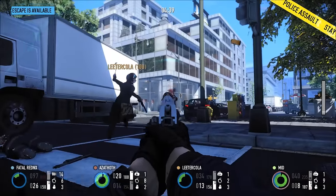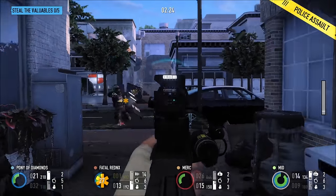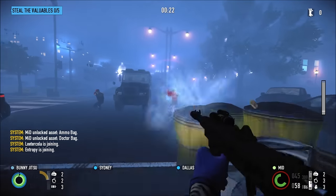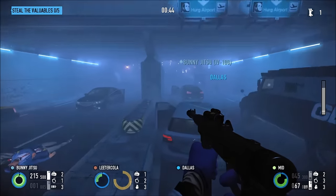This pack comes with six heists — that sounds amazing, right? Well, in reality it really comes with two heists spread across six maps. The first five heists are all the same scenario in different locations: a harbor, a city park, a downtown mall, a four-way intersection, and an underpass.